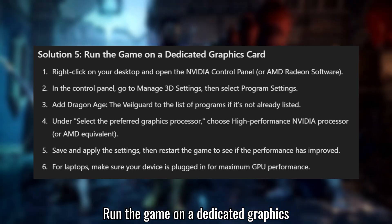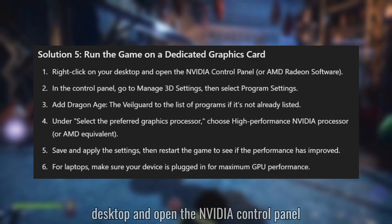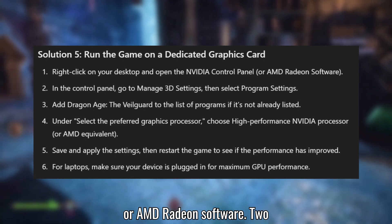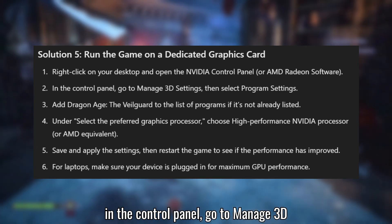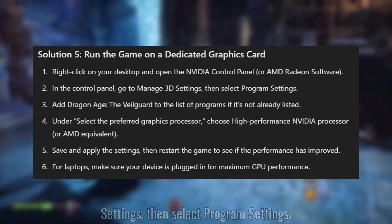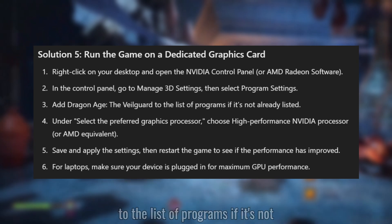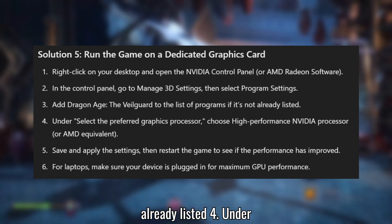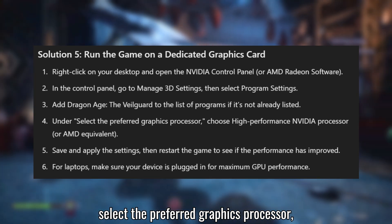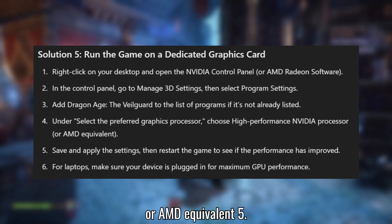Solution 5: Run the game on a dedicated graphics card. Right-click on your desktop and open the NVIDIA Control Panel or AMD Radeon software. In the Control Panel, go to Manage 3D Settings, then select Program Settings. Add Dragon Age: The Veilguard to the list of programs if it's not already listed. Under Select the Preferred Graphics Processor, choose High Performance NVIDIA Processor or AMD equivalent.